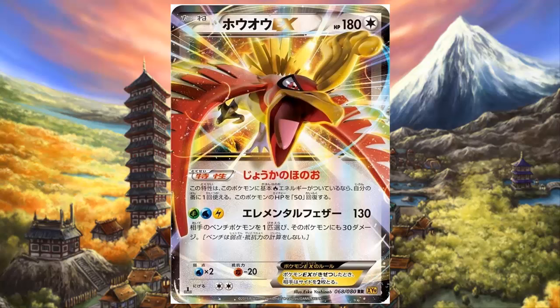This Ho-Oh EX is actually very nice. It has an ability called Cleansing Flame, which can make it an annoying EX Pokemon to face if you can't one-shot it. Once during your turn before you attack, if this Pokemon has a fire energy attached to it, you may heal 50 HP from it. That is great — it has a way of healing itself. There are also means of healing Pokemon with Pokemon Center Lady and other cards, so you can heal up to 110 HP off this Pokemon really fast.